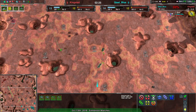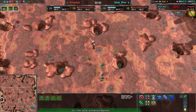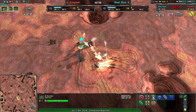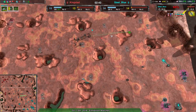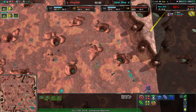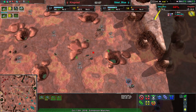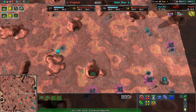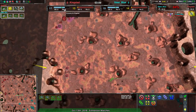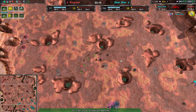Nicely done, Steel Blue — pulling your forces in to defend. At this point everything's fairly even. Kingstead has a slight economic advantage, which will be a potentially big deal depending on how this fight goes. The fencer being the main target is a good choice, as that's going to be the highest point of damage. Steel Blue is still losing their army, forced to defend with a shoestring army — just a dart and a Scorcher against an army twice that size with no defenses on their back.